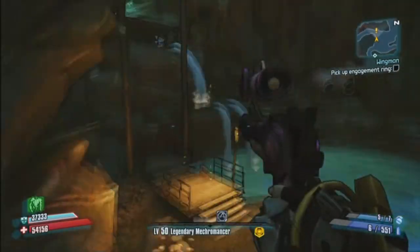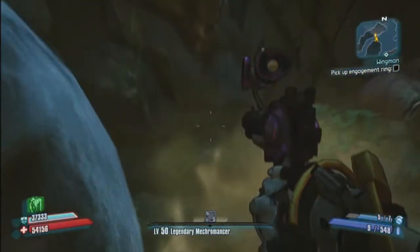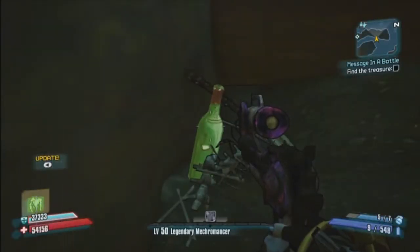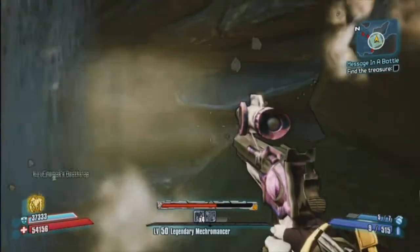Alright guys, the next one is located in Hader's Folly. You're going to go right over to this little elevator thing, you guys are going to know where it is. You're going to see the exclamation point on the map, you guys are going to want to jump as it's going up, and you're going to see this message in the bottle right there. You guys are going to get an awesome assault rifle. So you're going to activate the quest and run over to the waterfall type area at the waypoint.